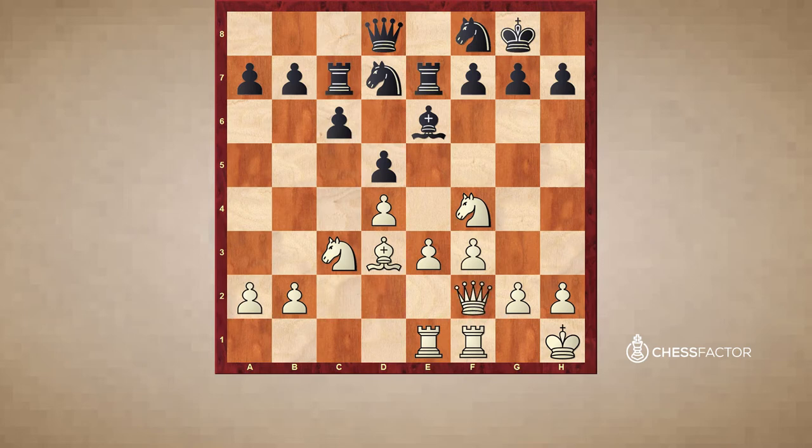Qf2 — the point is the queen is just nicely solidly placed, away from any kind of line opening up, and also keeping an eye on the d4 square if black ever plays c5. Notice how Kasparov, before going for decisive action, plays very prophylactically — he makes sure he puts his pieces on optimal squares and tries to kill the opponent's counterplay. Nf6 was played, and now finally it's time: e4. All of white's pieces are basically perfectly placed, so now it's time to break.